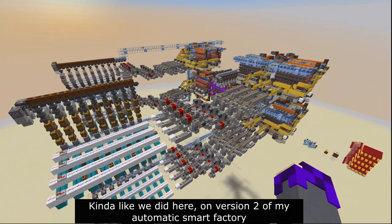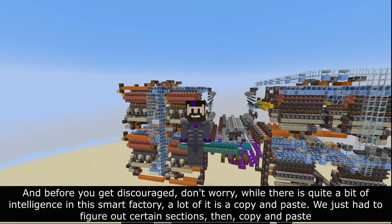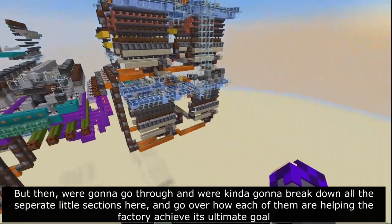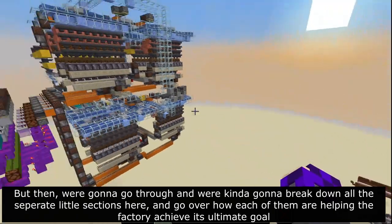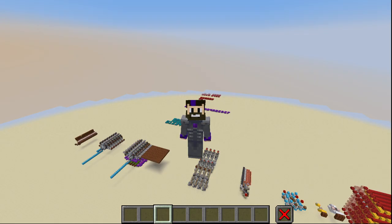Kind of like we did here on version two of my automatic smart factory. Before you get discouraged, don't worry. While there is quite a bit of intelligence in this smart factory, a lot of it is copy and paste. We just had to figure out certain sections, then copy and paste. The easiest way to go about this is to first go over what's happening in the smart factory, then break down all the separate little sections and go over how each of them are helping the factory achieve its ultimate goal.